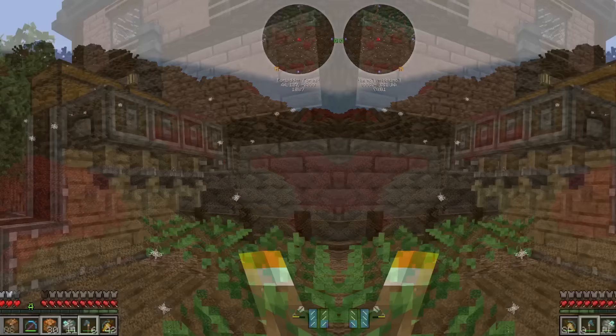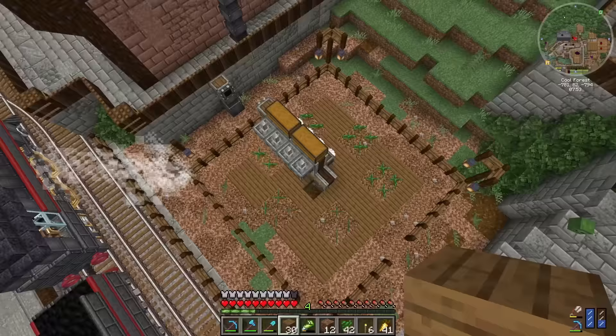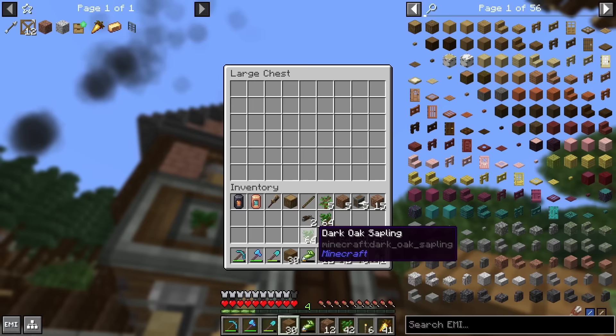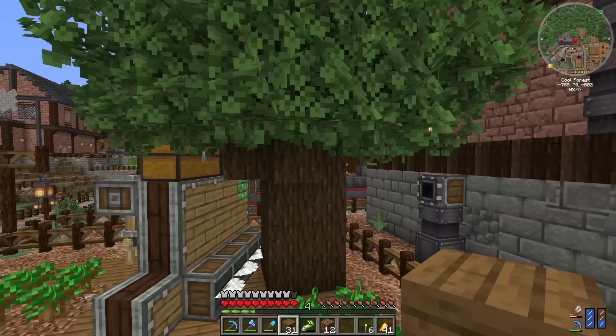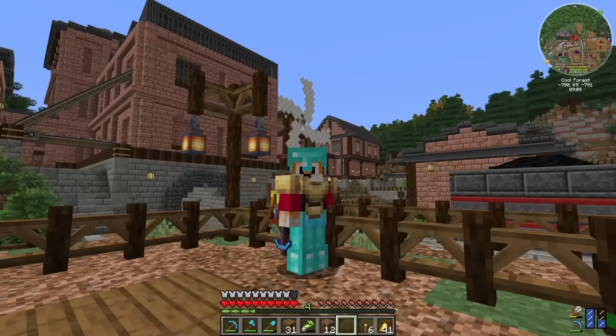Now that I'm back home, the first thing I need to do is sort this machine out so that it grows dark oak instead of normal oak. With this layout, the contraption should be able to reach every single sapling to replant and cut it down. Let's stick all the dark oak saplings in, turn this thing back on. One's grown already — that was quick. Is it going to be able to chop it down okay? It did — that's fantastic. It's now depositing everything through. Now I've got a dark oak farm.